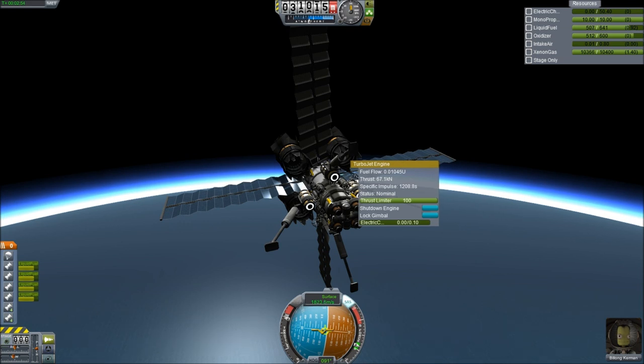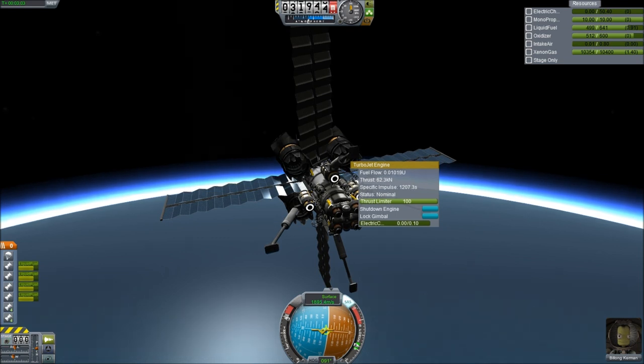I'm sure if you added more Xenon gas you could quite easily get to Minmus — it wouldn't be much different. In fact, it might be a bit easier because the Moon is a bit more difficult to take off from. You need a bit more fuel in your storage to land on that thing.